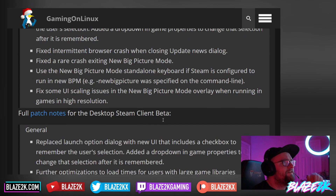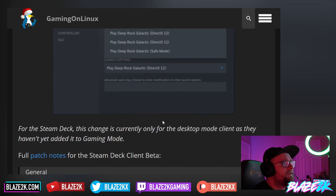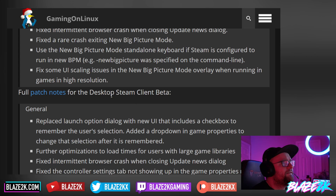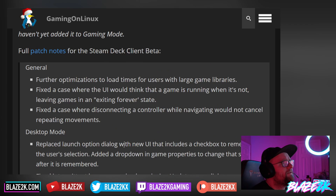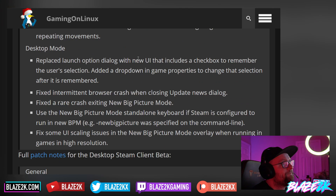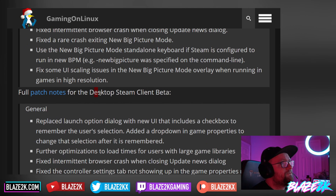So they've basically done a lot of fixes here, a lot of updates to the Steam Deck client beta and the desktop Steam client beta. A lot of them are similar fixes, with obviously different ones for the Steam Deck client beta which runs on Linux, whereas the desktop Steam client beta includes Windows.